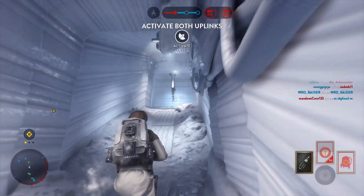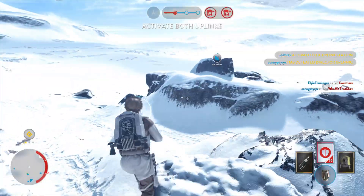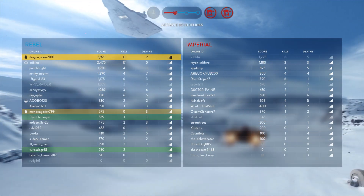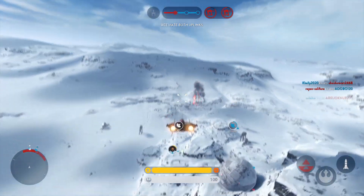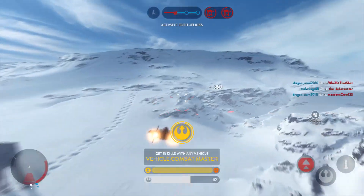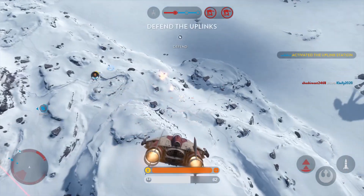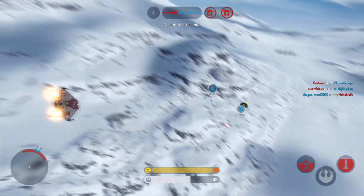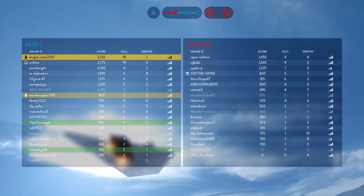Get to the Uplink stations — now. Affirmative. Zeroing in on your position. We've activated the Uplink station. Well done. Flank units — they cost our Uplink. Locking secrets offline.